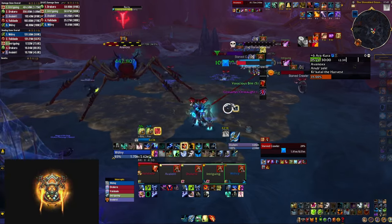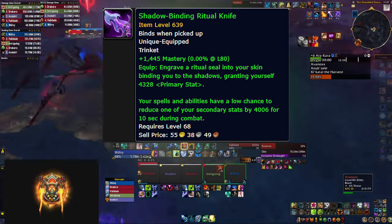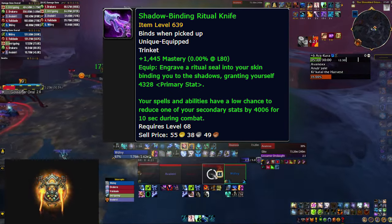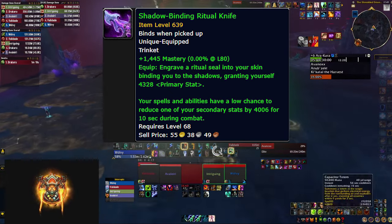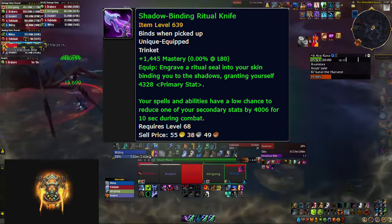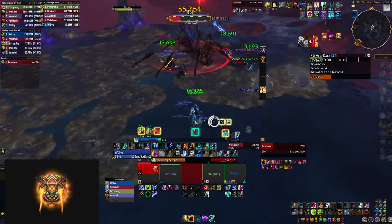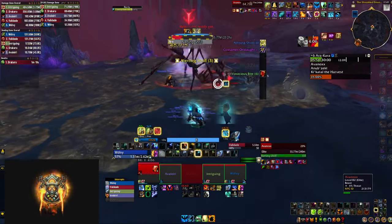Let's also mention the Ritual Knife, which you can get from delves — meaning you don't have to run Mythic Plus or raid to get this one. It gives you mastery and primary stat, although you have to read the tooltip carefully to understand that. It would be really good if there wasn't a chance to proc a random reduction to one of your secondary stats, which is quite significant, diminishing the overall value you get from this trinket.